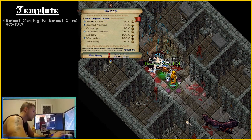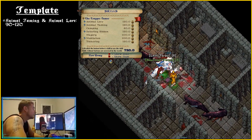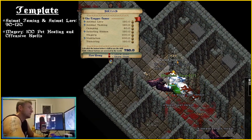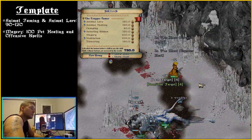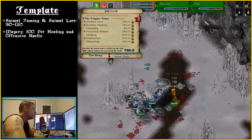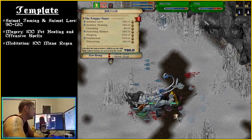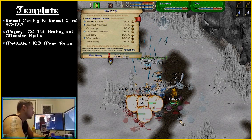Any level of animal taming and animal lore is acceptable, as long as the pets are tanky enough to withstand and tank damage before traps are detonated. Magury is your means of healing pets while they are moving into position. After detonating traps, excess mana can be used to cast offensive spells to clean up — this is also your way of conserving traps. Meditation is self explanatory; you will be healing your pets a lot, so mana regen is going to be important.